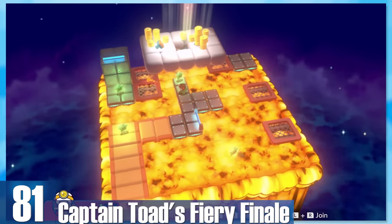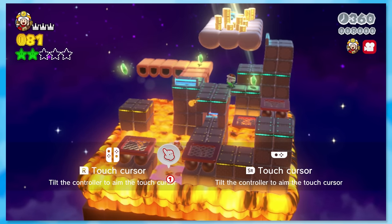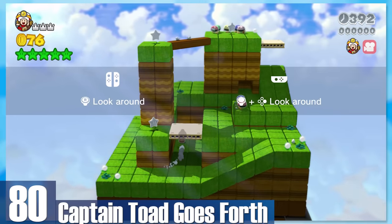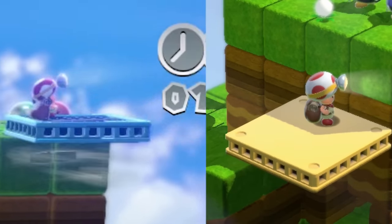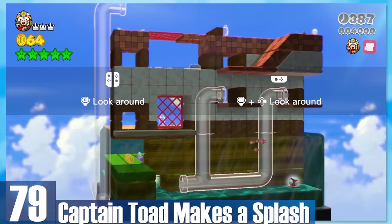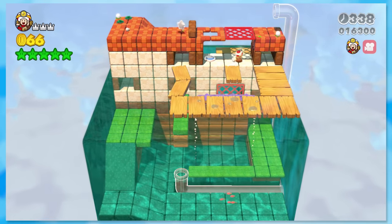81: Captain Toad's Fiery Finale. If I were ranking the Wii U levels I'd probably place this higher. If you're playing on a TV, you need to use the gyro button to tap the platforms up, which isn't nearly as precise as the gamepad. 80: Captain Toad Goes Forth — the very first Captain Toad level. It looks really nice and introduces the concept perfectly. It's too bad the blowing platform from the Wii U is replaced with automatic yellow ones. 79: Captain Toad Makes a Splash — and a very small one, since he can't jump. The course is more intricate and the water isn't the worst, since you're just walking on the ground the whole time.